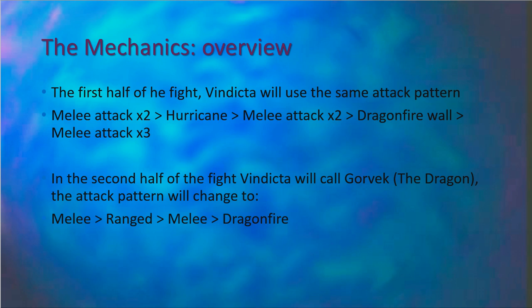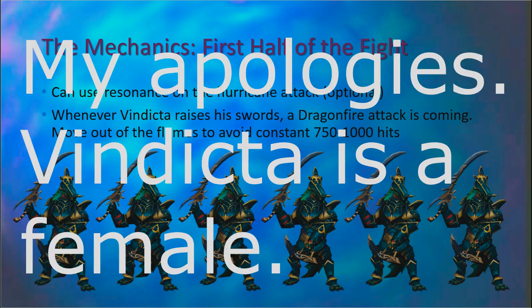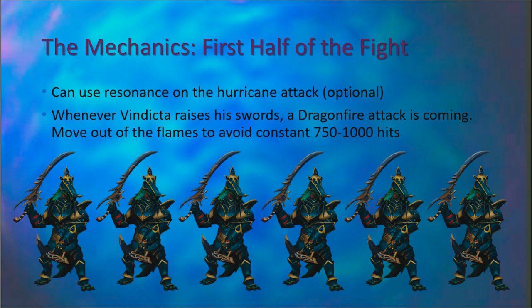Now let's look at the mechanics. In the first half of the fight, Vindicta will use the same attack pattern: melee twice, hurricane, melee twice, dragon firewall, then melee three times. In the second half, Vindicta calls Gorvek the dragon and the pattern changes to melee, ranged, melee, dragon fire — repeating. In the first half, you can resonance the hurricane, but I wouldn't recommend it — you're wasting DPS and it usually doesn't hit that hard. The main thing to watch for is when Vindicta raises her swords, a dragon fire attack is coming. Stay out of the purple — a big purple wave of dragon fire lands on the ground and stays there, hitting you for between 750 and 1,000 very consistently until you get out of it.